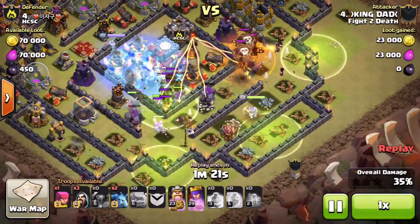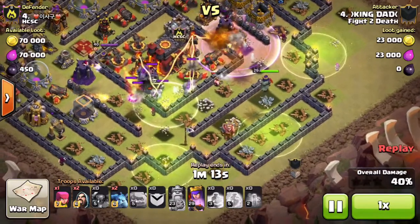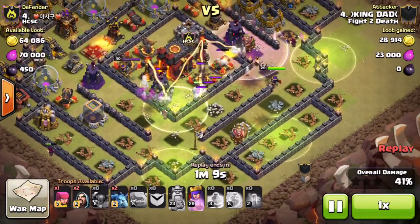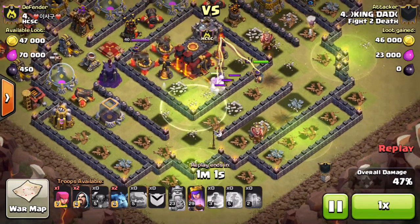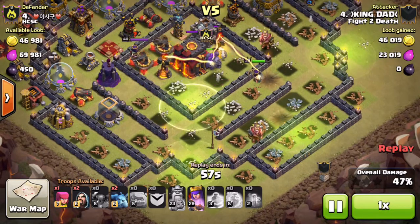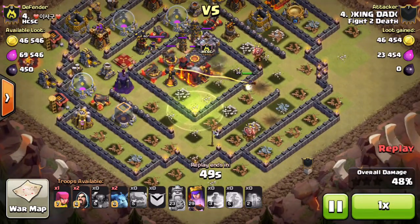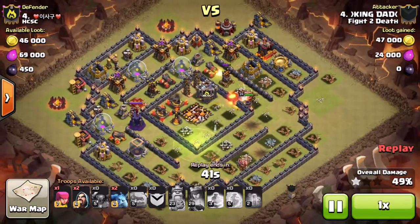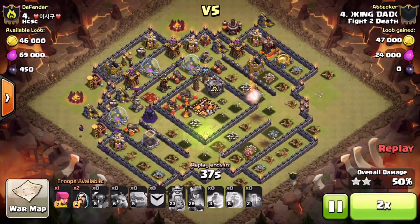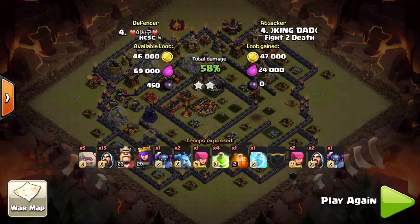Usually when you have heroes in the 40s — which is my current goal, why I'm upgrading heroes so fast instead of just chilling at town hall 10 — it makes it much easier to two-star completely maxed out bases. King Dad is already up to 45%, and just like the last raid he's basically left with just his archer queen. This time though, the archer queen has a couple of golems tanking for her. The last golem turns into golemites and goes down fast, but the archer queen gets the town hall for the first star at 49%, and King Dad finishes with 58% on this maxed out town hall 10.